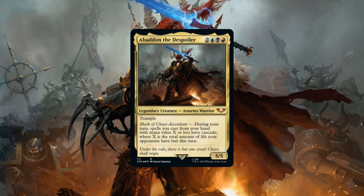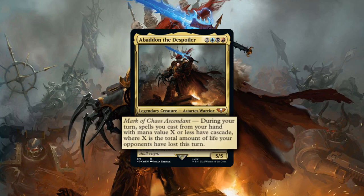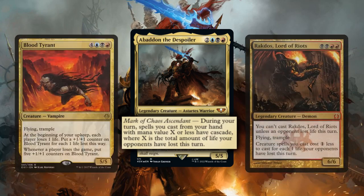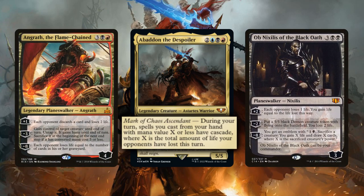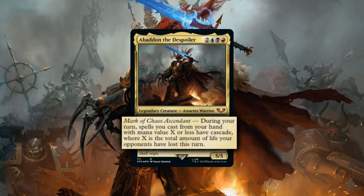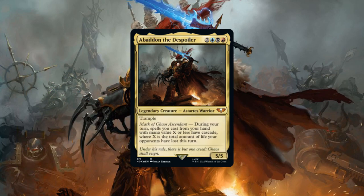Even just at surface level, Abaddon's ability is quite powerful, effectively allowing us to get two spells for the price of one off every spell we cast. And as we dig deeper, it becomes clear that meeting the requirements isn't even that difficult. Between Abaddon himself having a beefy stat block and built-in way to crash through blockers to get in for damage, and our colors having no shortage of big evasive and/or trampling creatures that can get in alongside Abaddon.